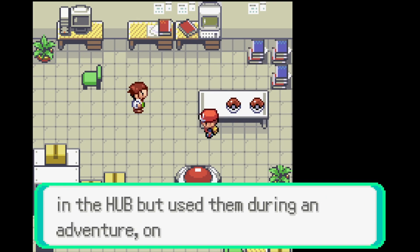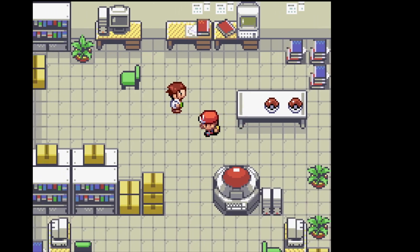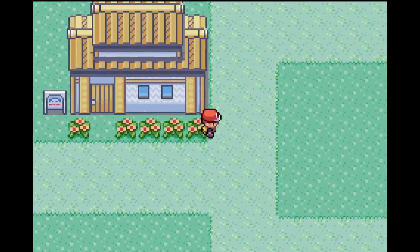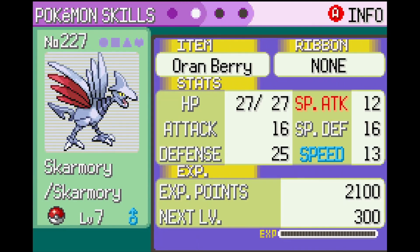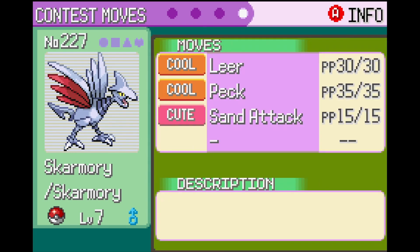Anything you buy in the hub will be permanent — basically anything not in the hub is not. If you evolve your Pokémon, they'll be unevolved by the time you come back to your hub. Let's look at our Pokémon. Skarmory has Keen Eye. I would rather have Sturdy, but you know, they might be using Sand Attack. Let's see — Leer, Peck, Sand Attack. Since I have Sand Attack myself, having Keen Eye wouldn't necessarily be bad.